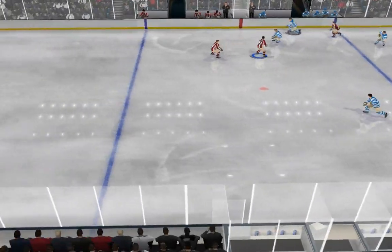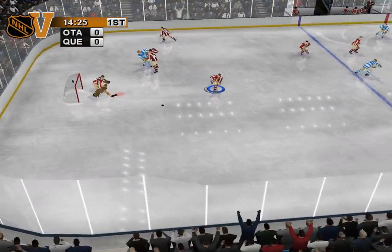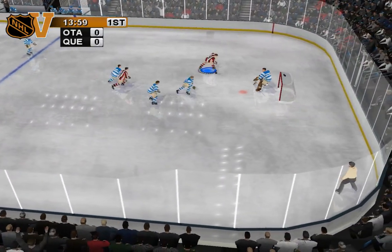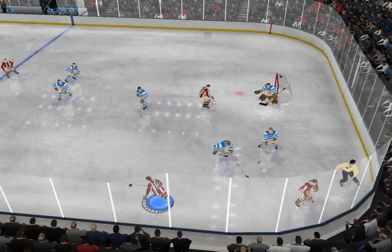Remember, use the control pad or the stick on your controller to move your player around. Alex with the wrist shot — in front, shot it! Moran gets a pad on it. Shoots the puck. Moran made the brilliant save.